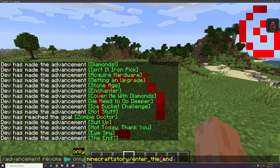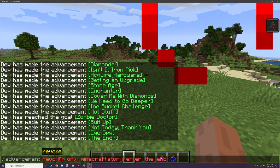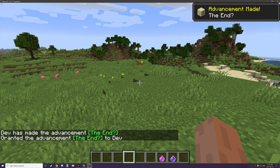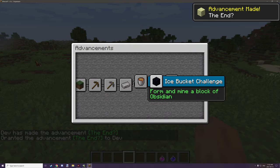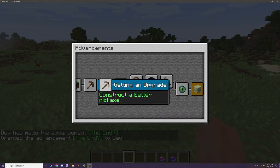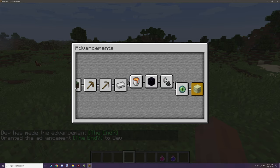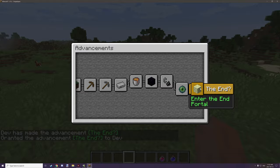So if we use 'only' for the End advancement, we can grant just that particular advancement. As you can see, we've unlocked just the End one, but we can also see the ones leading up to that point — we haven't unlocked those, but we have unlocked the End one specifically.